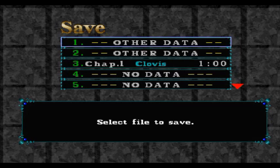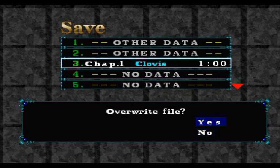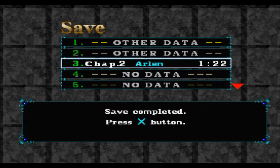This is where we save before moving on to chapter two. I could go a little bit longer but I think we're going to go into chapter two fresh next week. Next week we will start chapter two of Let's Play Dragon Valor as Arlen, Clovis's son. Thanks for watching and stay tuned next week for the beginning of chapter two. Until then, I'll see you guys later.